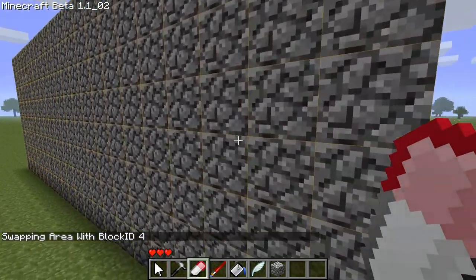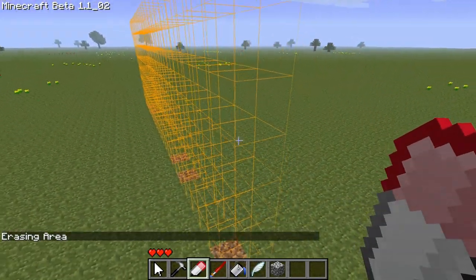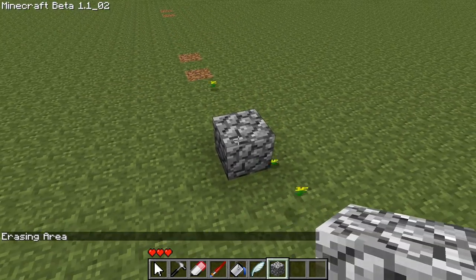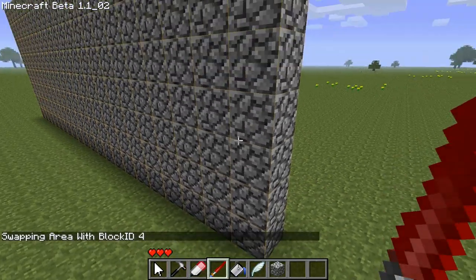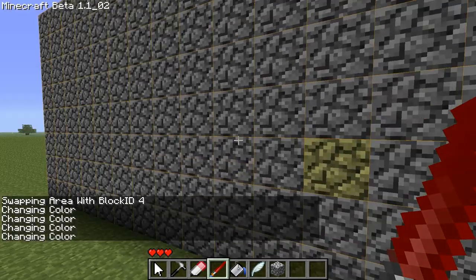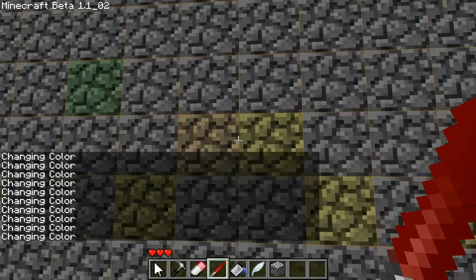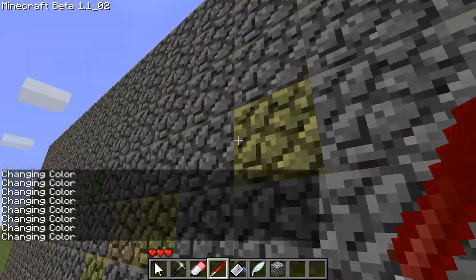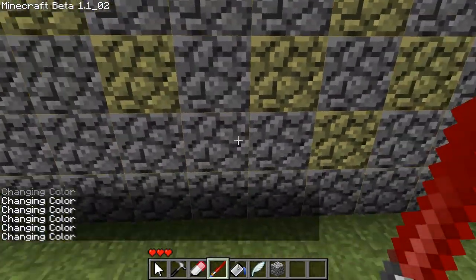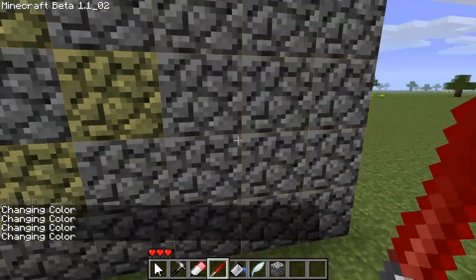First we're going to use the eraser. The eraser, as expected, destroys everything in the selected area. But now, to bring it back to cobblestone so we can demonstrate the paintbrush tools — the paintbrush changes individual blocks that you just point at. So let's make it brown, green — you can see individual blocks will change color. The blocks you can currently change color are just cobblestone, solid stone, and also cobblestone stairs.